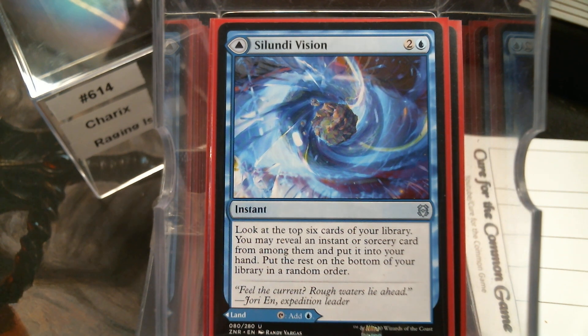And then these modal double-faced cards — land on one side, spell on the other. I do kind of like these. If this didn't have a land on the back of it, I probably wouldn't pay three for it. You look at the top six, you get an instant or sorcery and put it in your hand — compared to Impulse you're looking at two more cards, but you can only get an instant or sorcery and it costs three. But it's got a land on the back, so yeah.